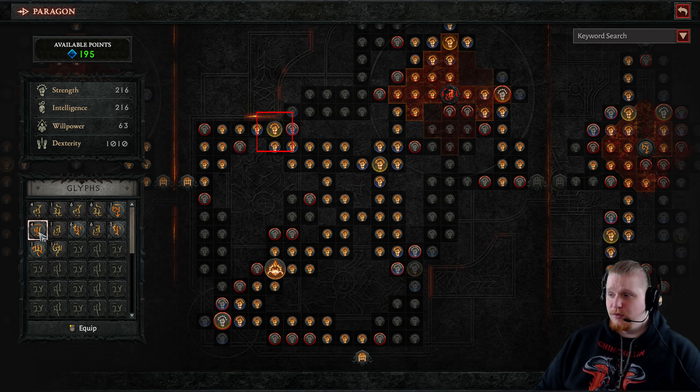Some nodes on the board appear bigger and have a different color — likely considered legendary — though they still have the strength icon, which probably means they give more strength. Once you've finished pathing through a specific board, you can path through another board by connecting boards together using the board connection button. There are connection points on multiple sides — bottom, right, and left. As you can clearly see, the left one is already connected to another board, so there is a whole other board on both the left and right sides that this one connects to.